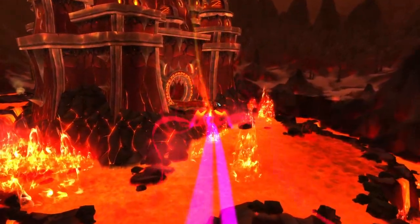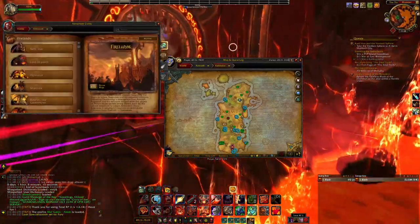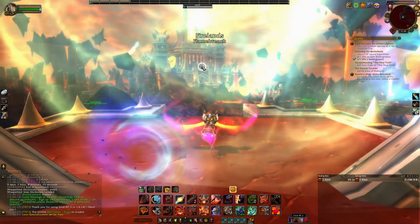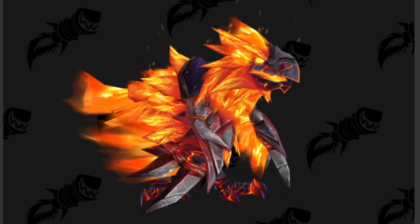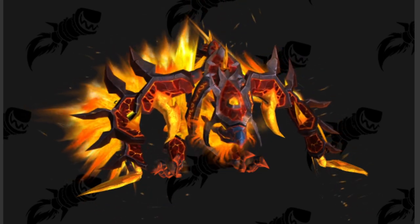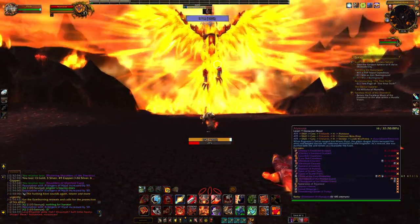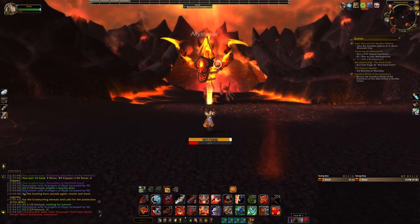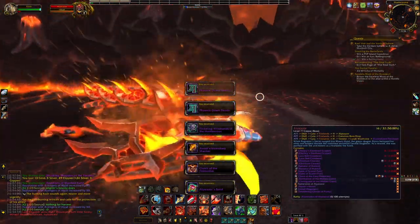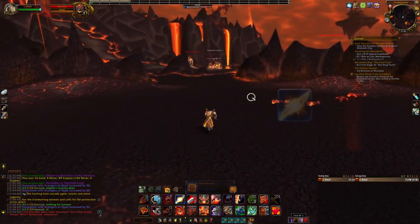Next, we're heading to the Firelands raid. There are actually two mounts you can obtain in this raid, and they can be done in any difficulty. The first mount is the Flame Talon of Alysrazor. This mount is on a 2% drop chance, which is not that rare. All you have to do is head to the boss's location, kill her, and you'll get a chance of getting this mount. I'm currently at around 30 attempts, which is pretty unlucky since it's a 2% drop chance.